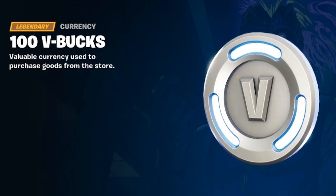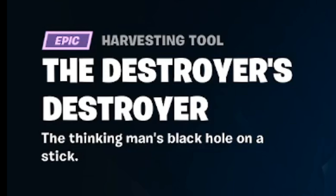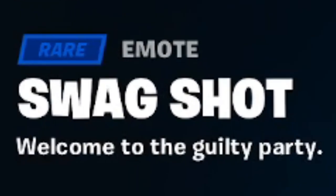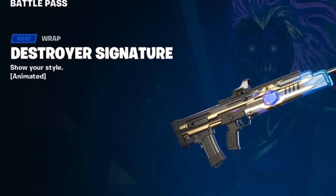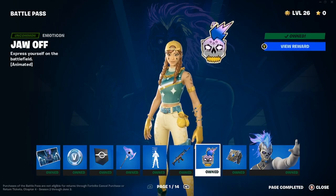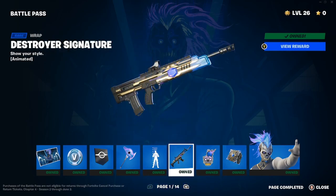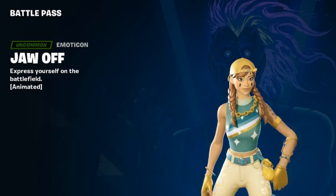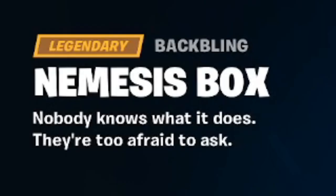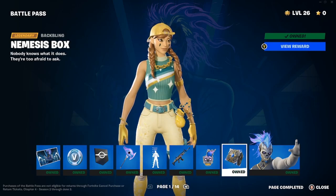On page one we also have 100 V-Bucks, a banner, and a pickaxe called the Destroyer's Destroyer — the thinking man's black hole on a stick. We got the Swagshot spray, 'welcome to the guilty party,' guilty of sweat. We have the Destroyer Signature wrap. Also the Jaw Off emoticon and the Nemesis Box — nobody knows what it does, they're too afraid to ask.